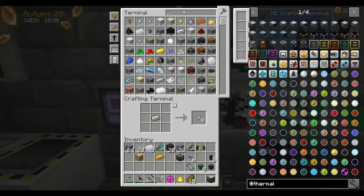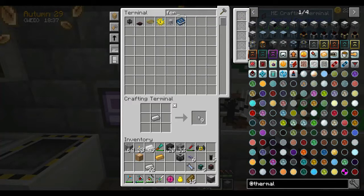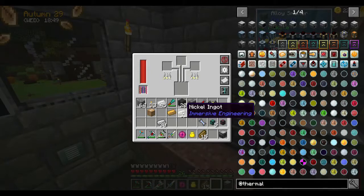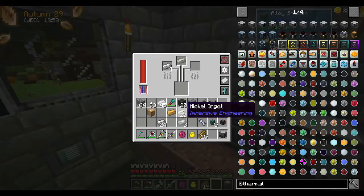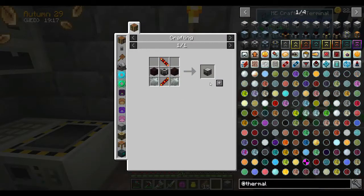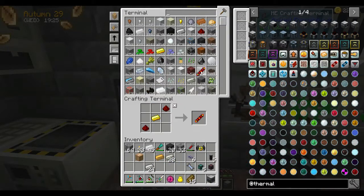Do I have any invar? No, I need nickel. Invar is iron and nickel — it should be two iron and a nickel. Let's grab a couple of them. That'll give us enough to make two of the invar ingots we need. Running out of power soon — it's night time. Yep, I'm out of power.